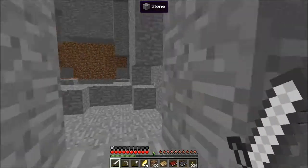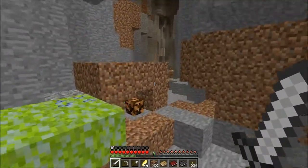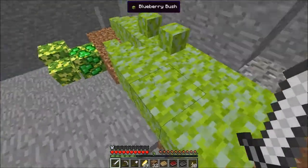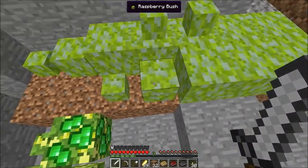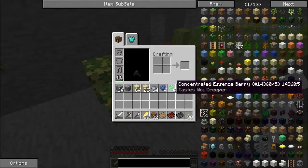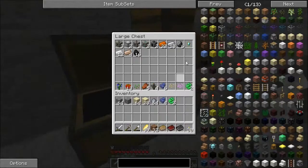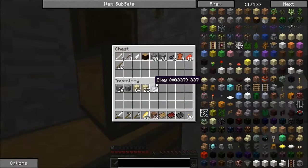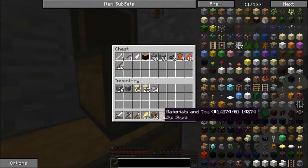Welcome back guys to another episode of modded survival. Let's collect — blueberries, raspberry, more concentrated essence berry. I've been collecting some things and I found this ancient dried sheep spawn egg, so that's pretty cool.